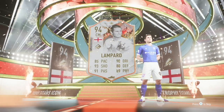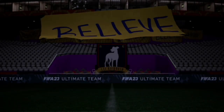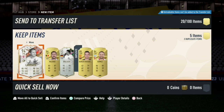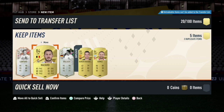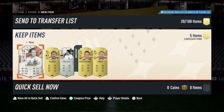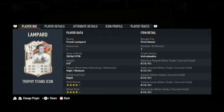Let's see what other cards we got in this pack as well. Here is the additional reveal — we got a total of five cards in this pack. We get a Shapeshifter's icon in Balak, and we get new cards in Eden Hazard, Sergio Busquets, and Gomez. What a pack we got for free — I cannot complain with this one right here.